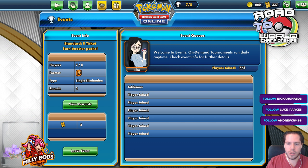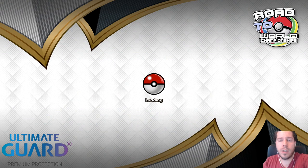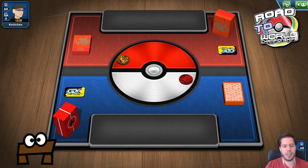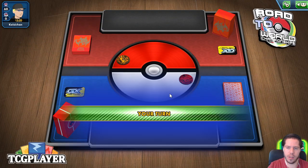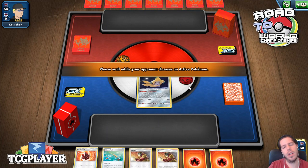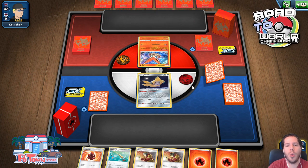This shouldn't take too long to fill up. I'm going to remove the jar since this is just a video. We are up against a pure fire deck — could be Green's Charizard, perhaps. We do win the coin flip, so I'll choose to go first. Let's figure out what we're up against. Probably Green's Charizard, which could actually be a pretty bad matchup for us if they have Omastar. But I guess we know they don't.